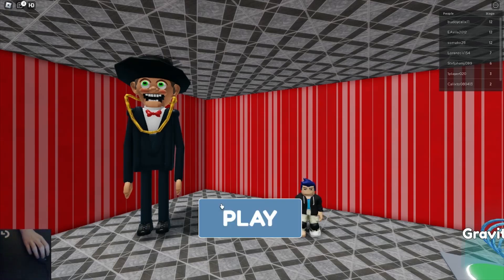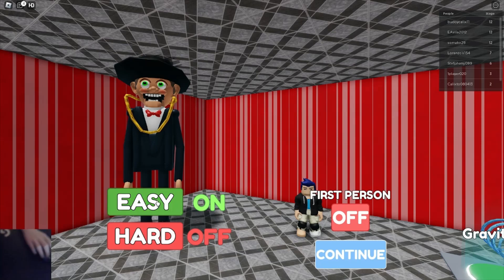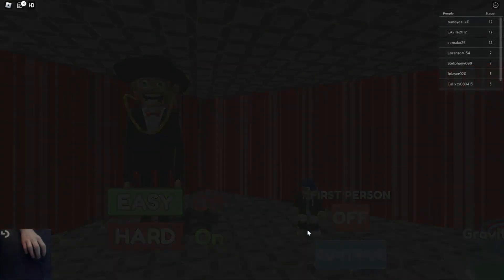This is Boss Crazy Evil. I'm going to press play. We've got easy mode and hard mode. I'll go with hard mode. First class mode is off. Continue. Let's go.